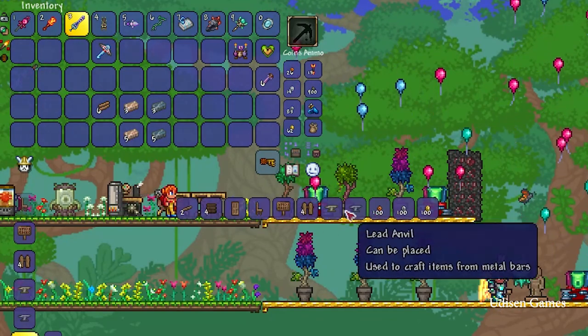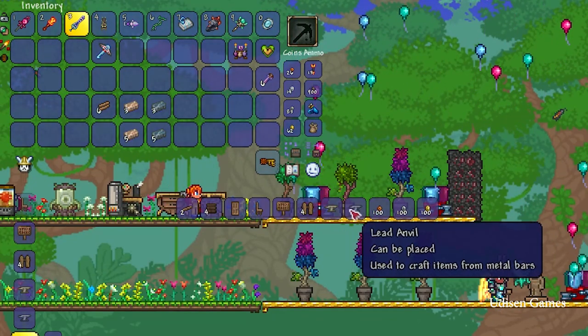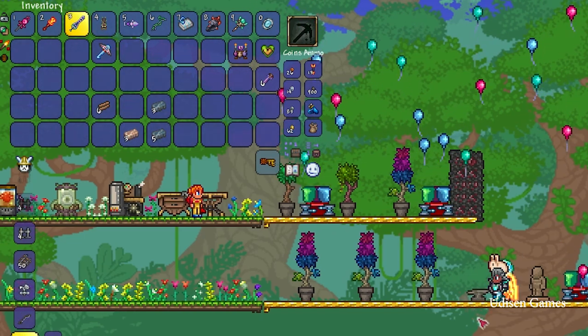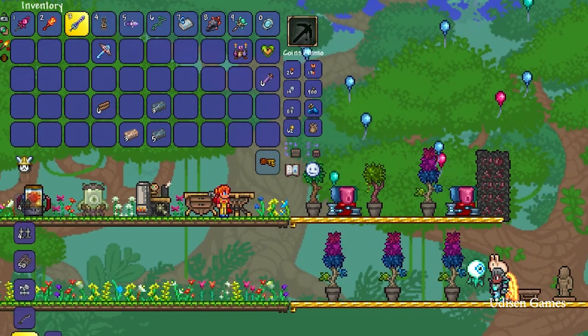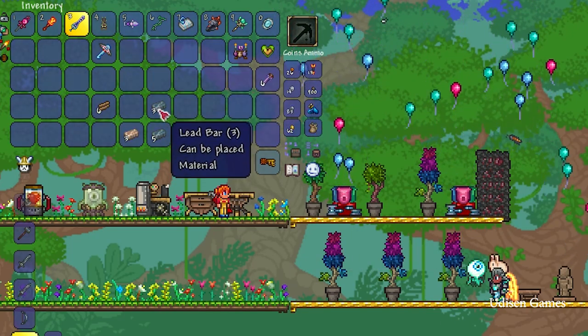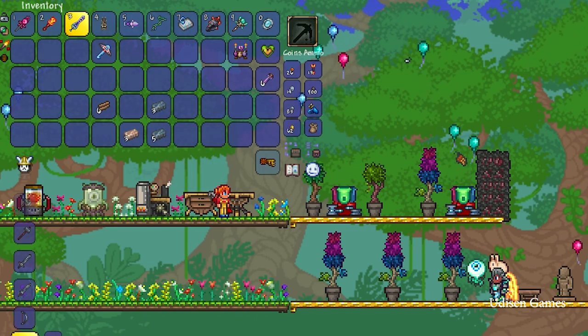After that, craft the iron anvil or lead anvil. Stay near the anvil and craft the bucket — use 3 iron or 3 lead for that.